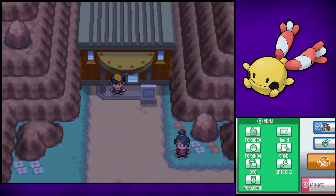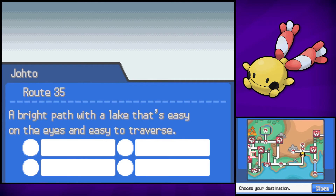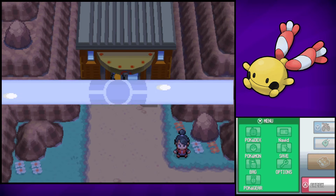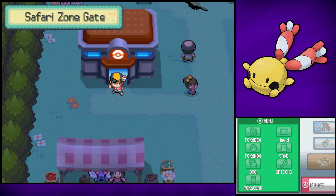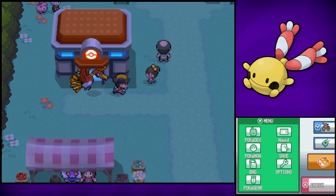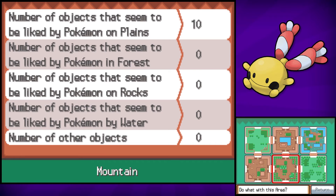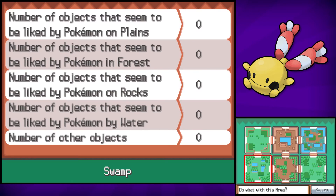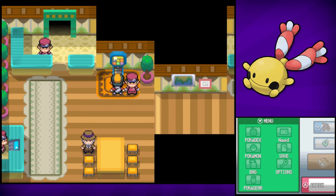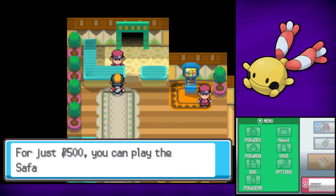As for Chimecho, you don't need either Hoenn Sound or Sinnoh Sound. All you have to do is fly on over to the Safari Zone, and you'll have two options from there. Option one: you go for Chingling and level it up to maximum happiness to get it to evolve into Chimecho. Or you could catch Chimecho straight away, and I'll cover both of those methods. It's entirely up to you.